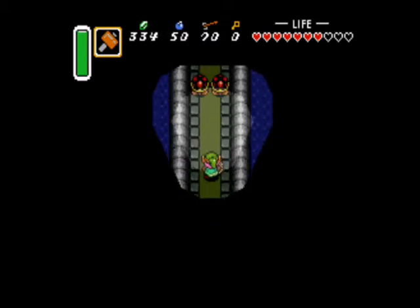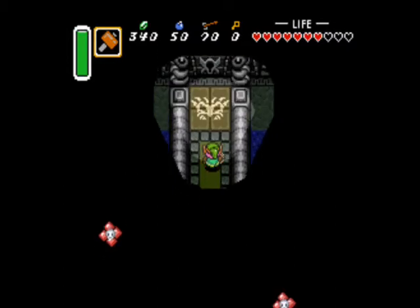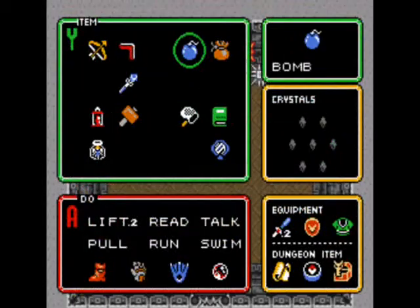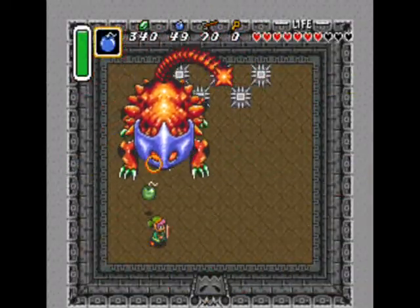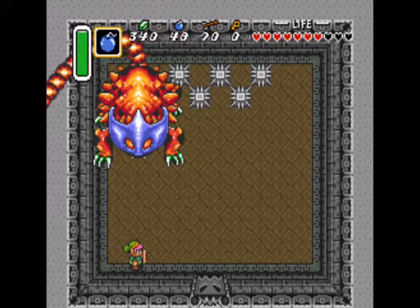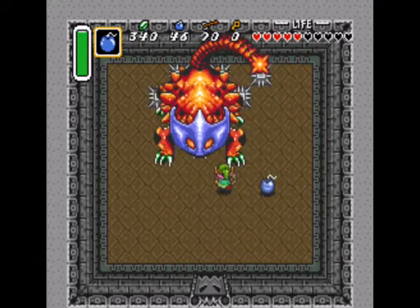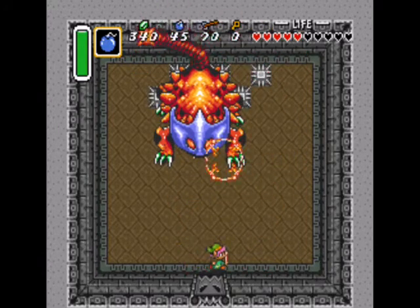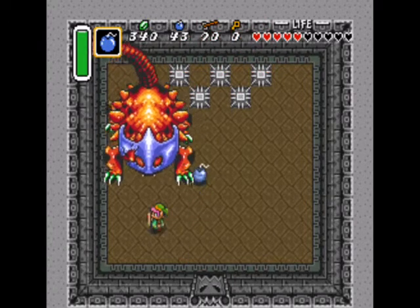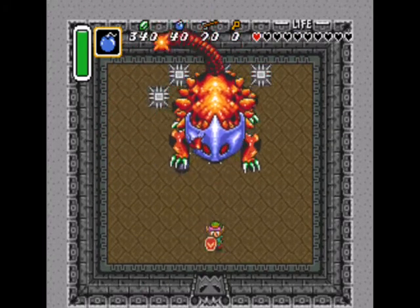And now you get to fight the boss who gave you a lot of trouble when you were younger. I didn't know that you could kill him using the hammer, so I used to think you had to use bombs. Anyway, this boss is the Helmasaur King. He has two attacks: he can shoot fireballs which split into smaller fireballs, and he can swing his tail at you. In order to beat him, you gotta hit him with three bombs to destroy his mask, though the bomb blast striking this thing is very, very picky. You can also use the magic hammer to hurt him.